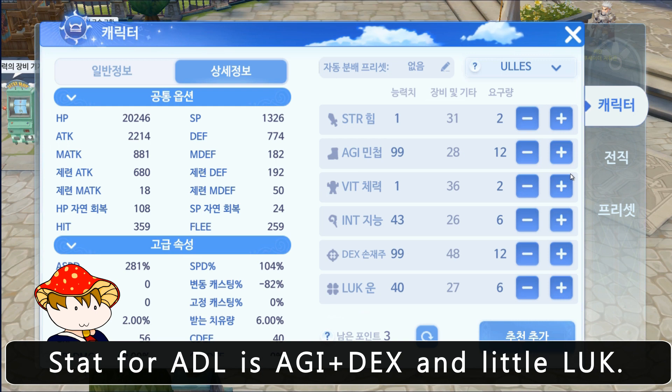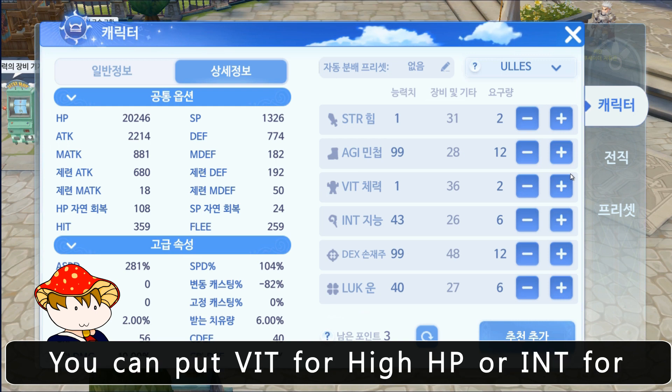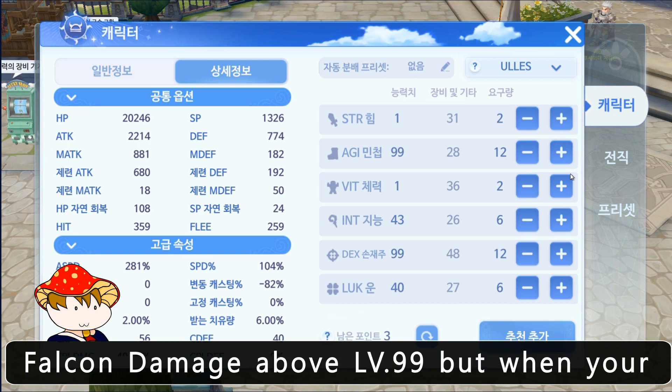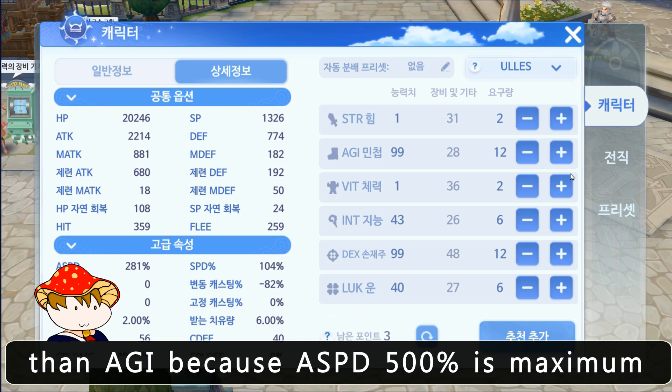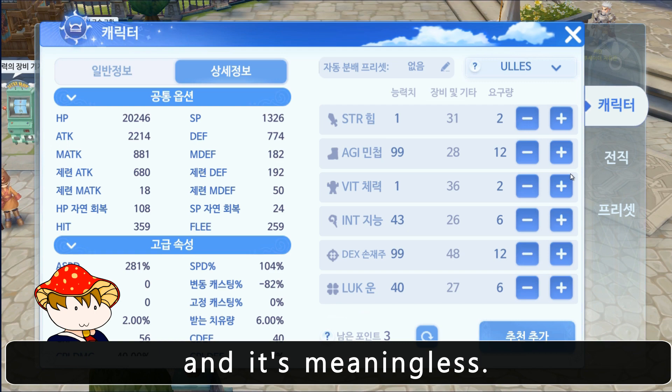Stats for ADL are AGI plus DEX and leader lock. You can put VIT for high HP or INT for falcon damage above level 99. But when your ASPD is 495% from gears, put more stats into other stats than AGI because ASPD 500% is the maximum and it is meaningless.